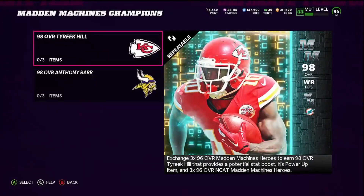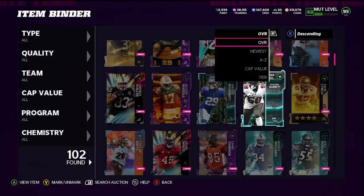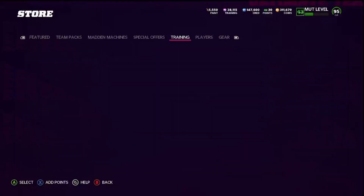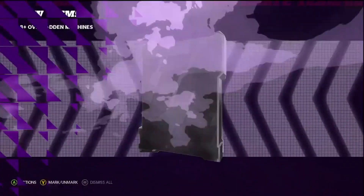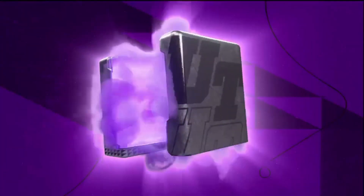Oh shit — no no no no, they gave Tyreek a 98! I bet you guys have all heard that Tyreek went to the Dolphins, and the Dolphins are actually my team. So we just got literally the best wide receiver in the game — the Cheetah. That's insane, they gave him a 98!